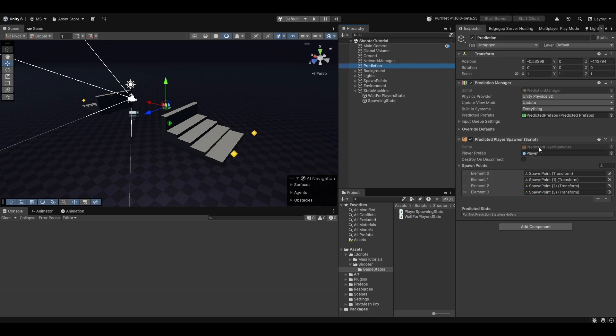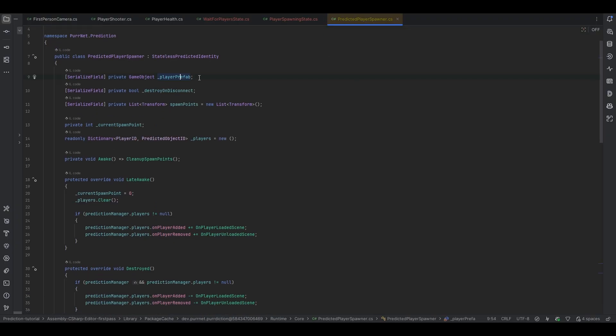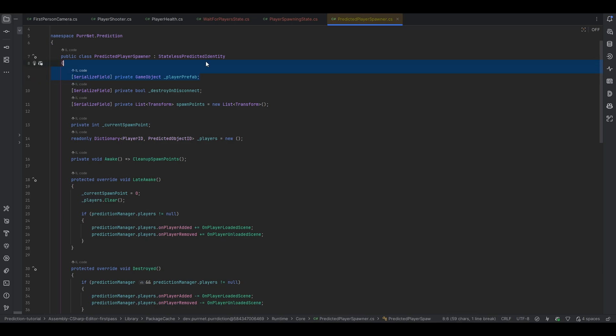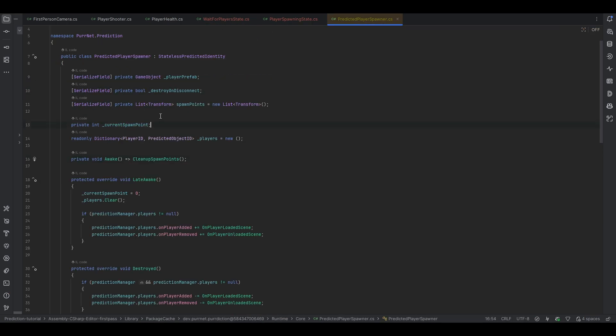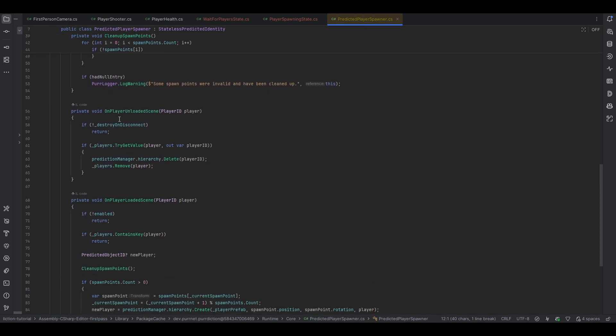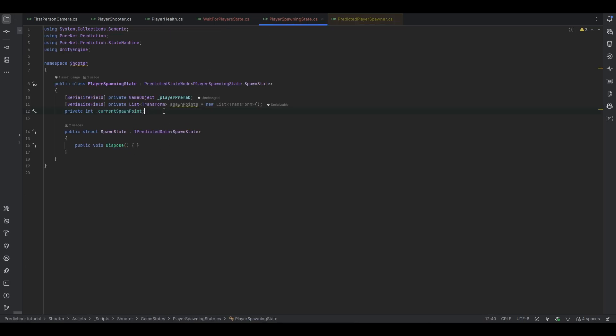One thing I want to teach you is that it's not dangerous looking in PNet's code. You can see, for example, our player prefab is just a game object, so we can just copy that into our state here. We also just have a list of spawn points, so we can plop that in here as well. And then we have an int for our current spawn point. Let's have a look at how it handles the actual spawning — on player loading of the scene, it handles all the spawning, sets the ownership and so on.